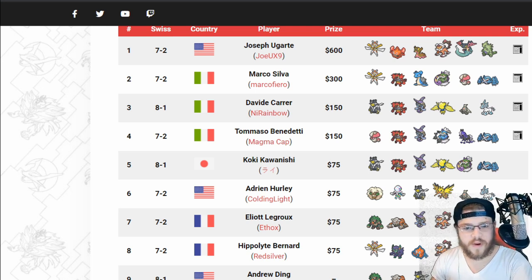Some trends: a lot of Tapu Fini — makes a lot of sense, that's something we expected. A good bit of Metagross, a good bit of Kartana, a bunch of Incineroar. Lapras in second place, pretty interesting — there's Tornadus on that, so it's like a Tailwind Lapras or Tailwind Metagross team. Really cool. Blacephalon and Zapdos as well.